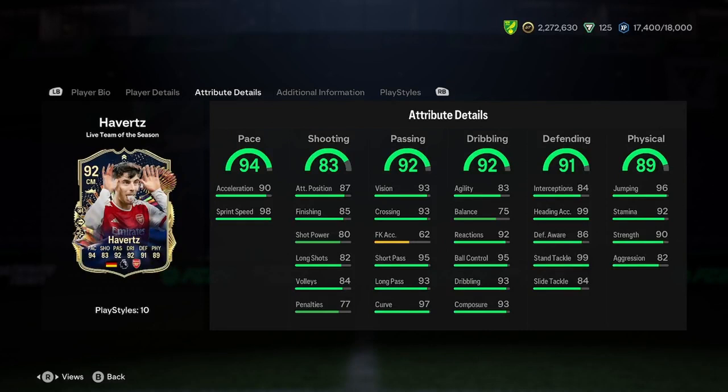Looking at his stats: 94 pace, 90 acceleration, 98 sprint speed — almost perfect pace. Shooting is pretty mid considering he can play striker, which is a bit weird. Maybe this card is actually a better left-back. He's got great passing — insane — and same with dribbling, very insane. Defending is great, 99 stand tackle. Oh my god, is this card a good left-back?